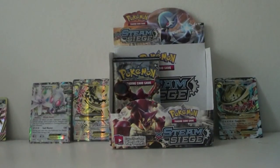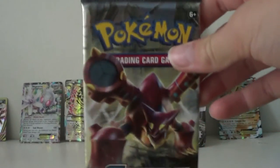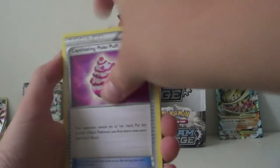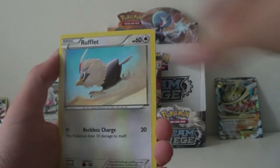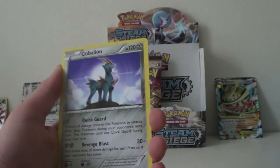Come on, we can do it — last three packs. Everybody cares about Volcanion, you're special. We got a Lampent, Pokepuff, Azumarill, Fungus, Rufflet, Litleo, Marill, Ponyta, Ninja Boy — and the rare is a Kabalion regular rare.